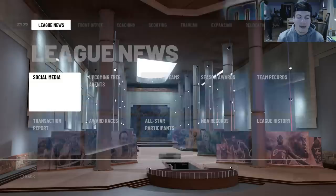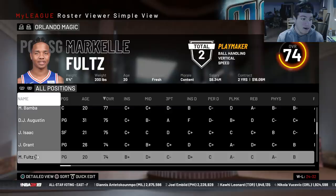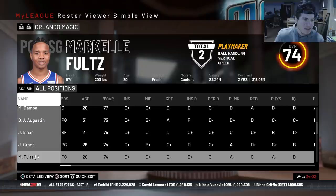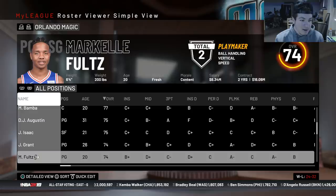Today we are doing the Markelle Fultz Magic rebuild. I already did a video on this a while ago — I thought it would be a good rumor, and it kind of came to fruition as a real trade. The trade ended up being Jonathan Simmons and a Thunder-protected first round pick. He's obviously had his struggles as the former number one overall pick, but he still has a ton of potential and could turn into what he was in college. They've already said he's probably not going to play for the rest of the season.